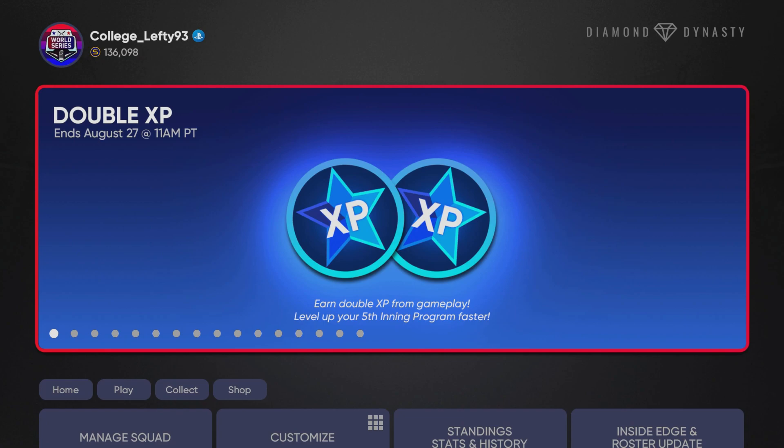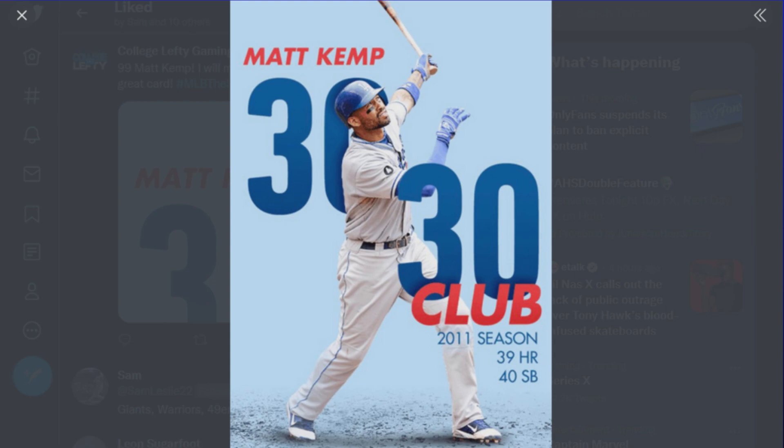There is also double XP taking place until this program is released, so we can level up our fifth inning program a little bit faster. There's also a TOPPS Now collection that will help a little bit with that, earning 35,000 XP. We do have card art for the 30-30 club version of Matt Kemp.